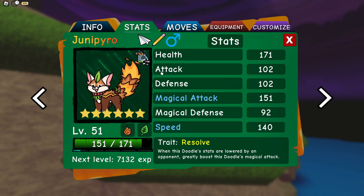I think Junipyro is really good into Fruitoad, because if Fruitoad tries to come in and lower your Magical Attack stat after you've set up with Quick Thinking, you will instead greatly boost your Magical Attack. How it works: it will lower your attack and then boost it, so you're essentially just getting a plus one from that — not a plus two. But even then, any damage boost is greatly appreciated.